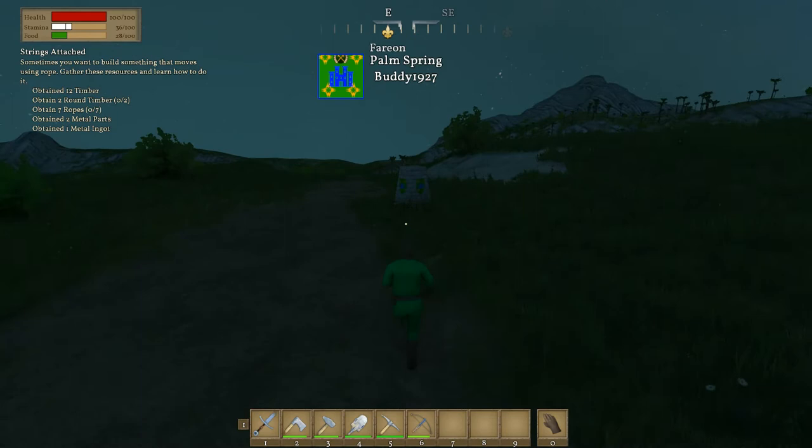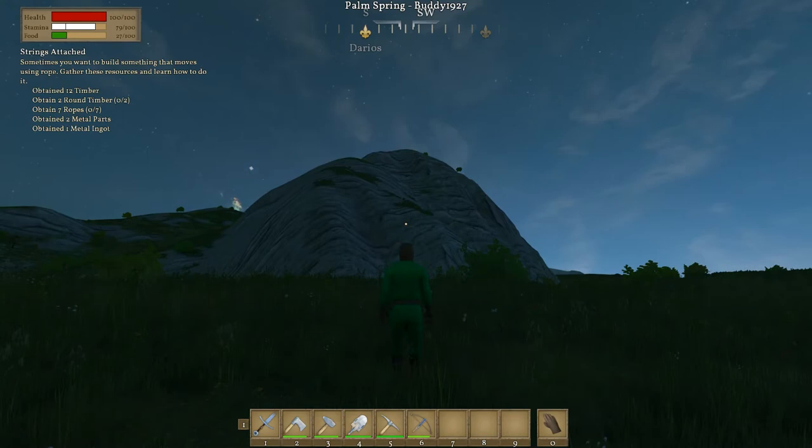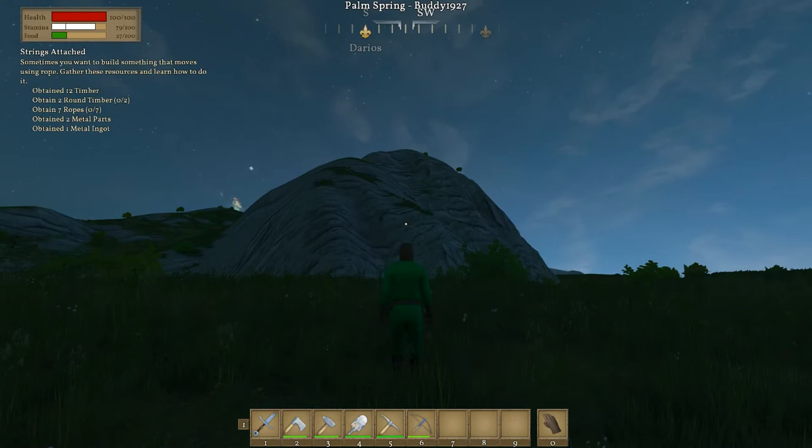This is Palm Springs. I was actually thinking about building the castle on top of this ridge right here, but I might change my mind. Let's go to my next territory — I've got a little surprise for you there.